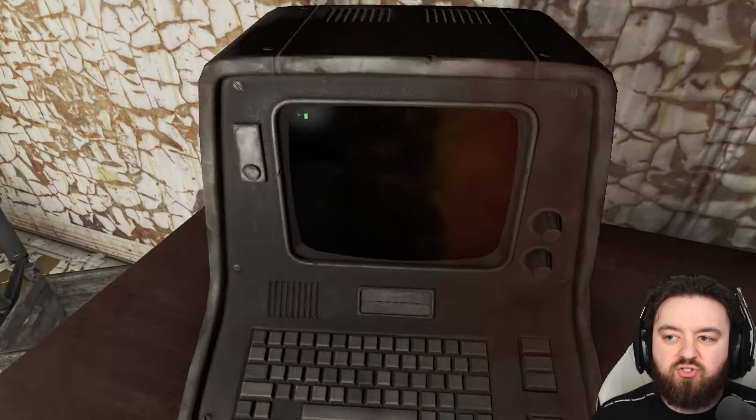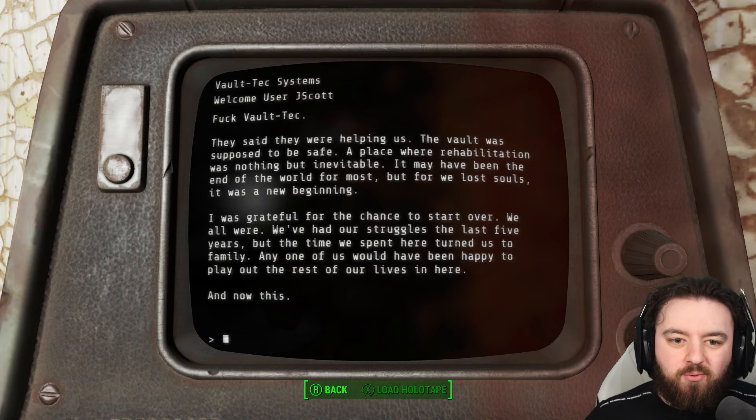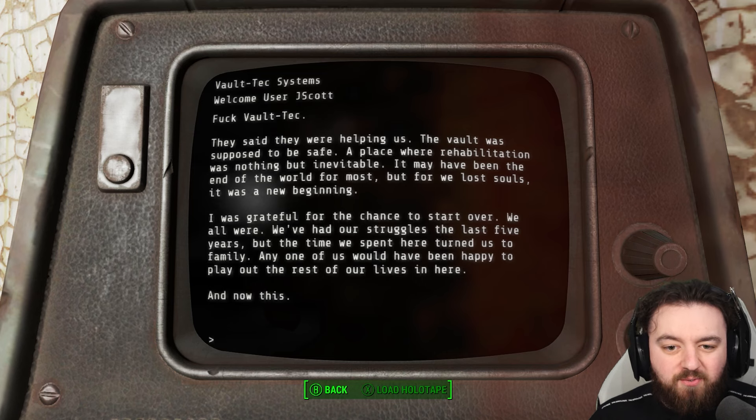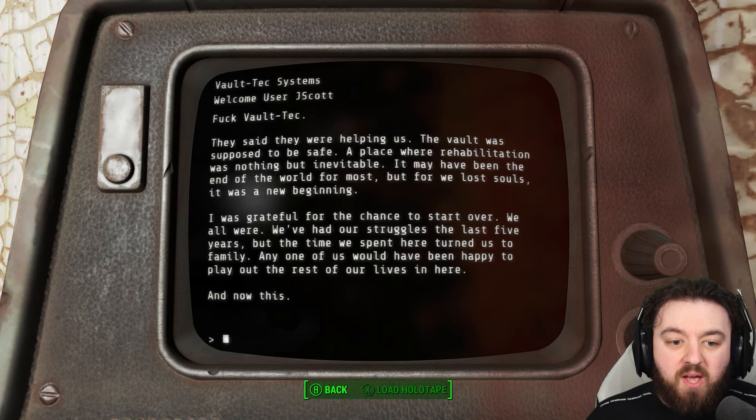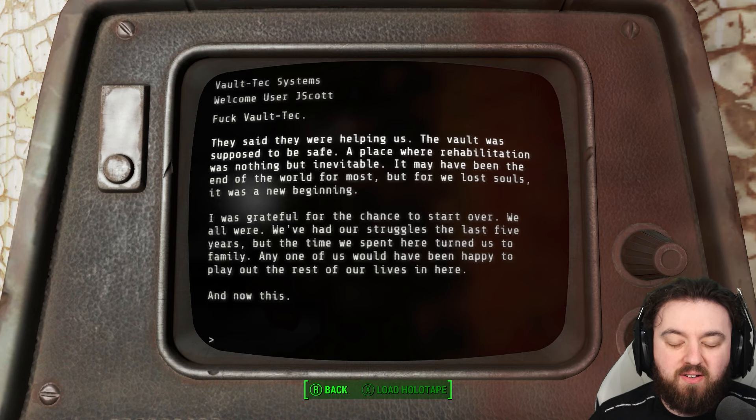There's also a little terminal with a story as to how the breakdown of this place went. It reads: 'They said they were supposed to be helping us. The vault was supposed to be safe — a place where rehabilitation was nothing but inevitable. It may have been the end of the world for most, but for we Lost Souls, it was a new beginning. I was grateful for the chance to start over. We all were. We had our struggles the last five years, but the time we spent here turned us into family, and any one of us would have been happy to spend the rest of our lives in here. And now this.'